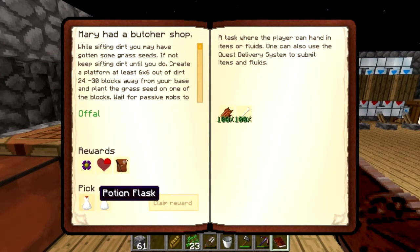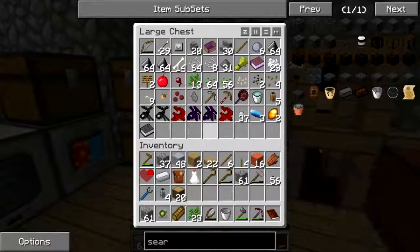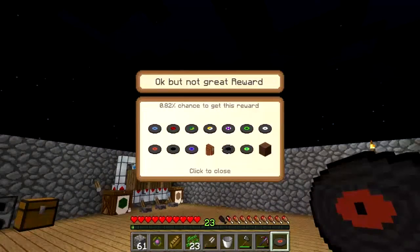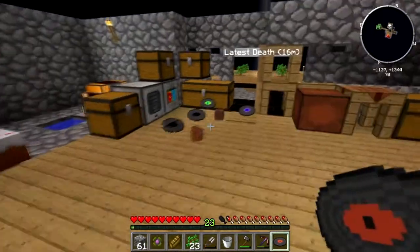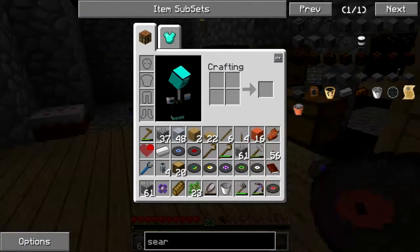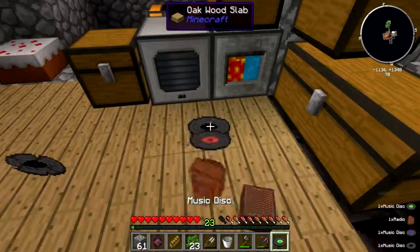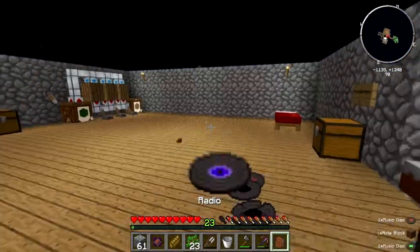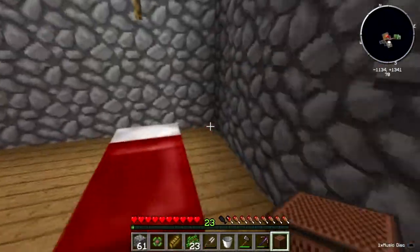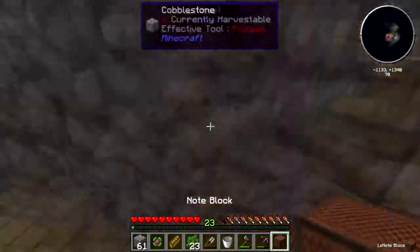Pick one — this better be a flight potion. Invisibility, really. We've got a greater reward bag though — no no don't do this, look at all the crap on the floor now, god damn it. Where's the jukebox? You can actually program these radios to play a tune, but that's a note block.